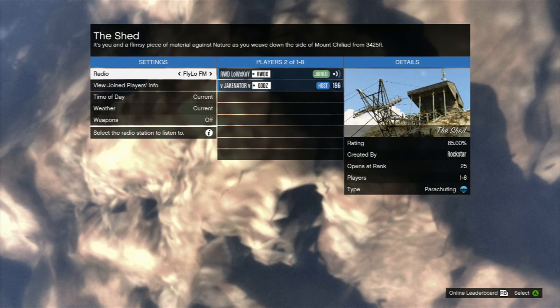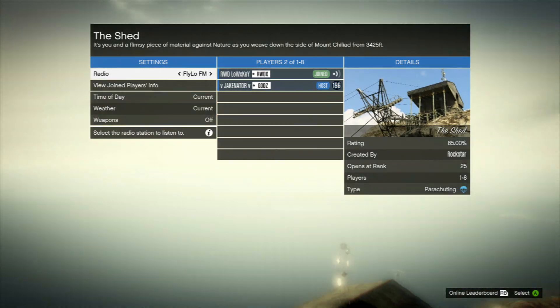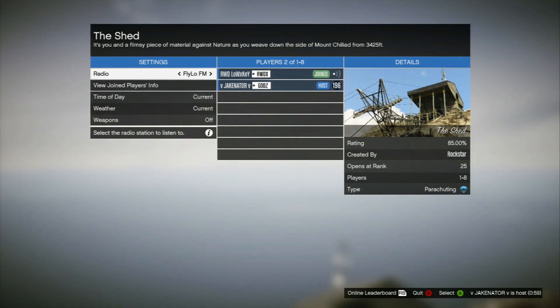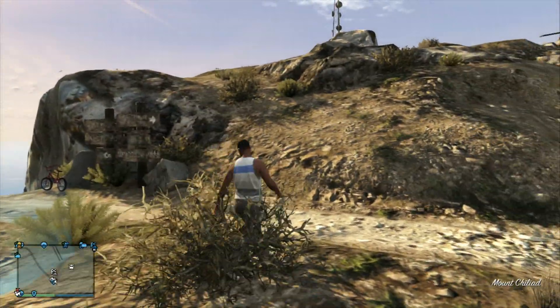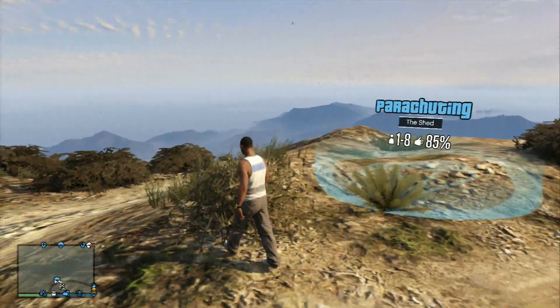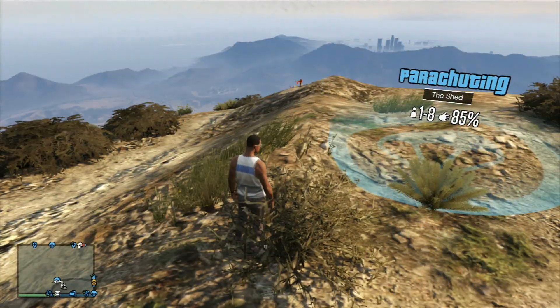It'll drop you down, and once it lets you load in — once the B button comes up and is available to press — you just press B and quit. Now I'm on Mount Chiliad! So you can use this method to teleport wherever you want at any point in time, as soon as you get that invite.